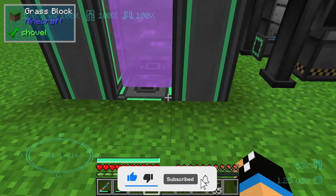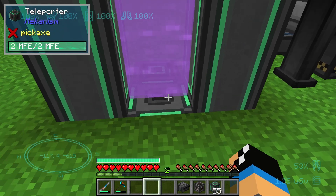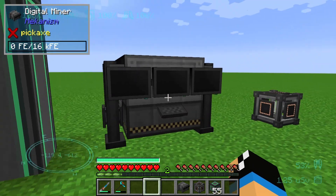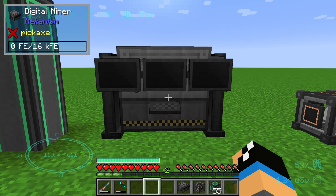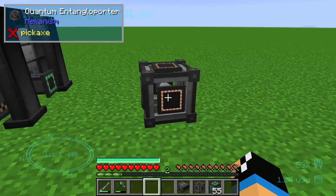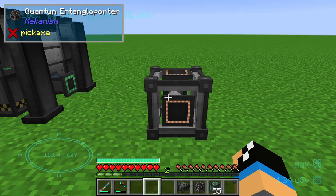It's implemented, and you can see that now this teleporter will chunk load. It also applies to the Digital Miner, which makes sense because you will be farming resources. And the Quantum Entangloporter, because you can teleport wirelessly: energy, fluids, and materials.